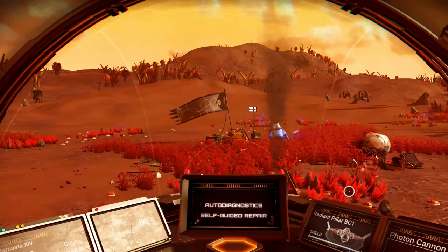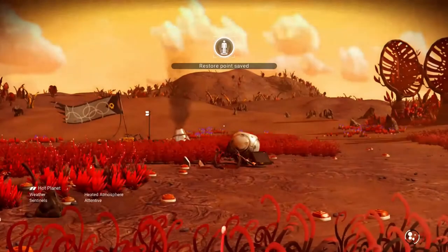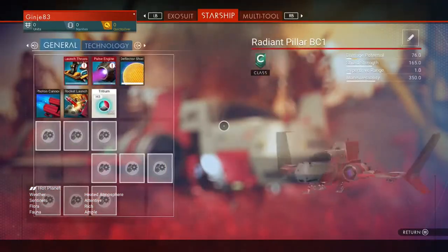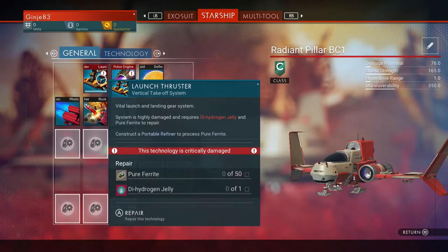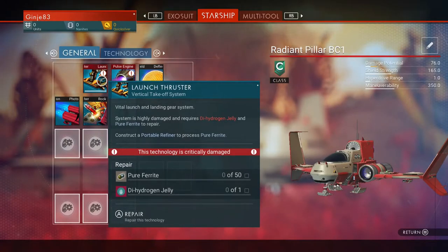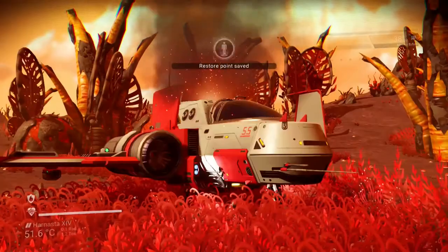We need to repair the ship systems. It says pulse engines and the launch thrusters. To see what we need, open up your inventory tab and then press right to get to the starship tab. For the launch thrusters we need 50 pure ferrite and one dihydrogen jelly, and then we need a hermetic seal and metal plating.